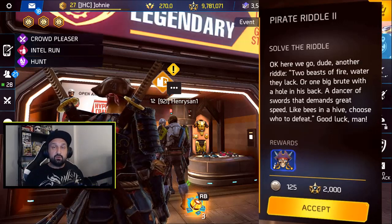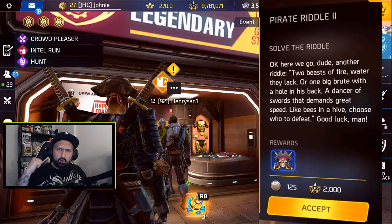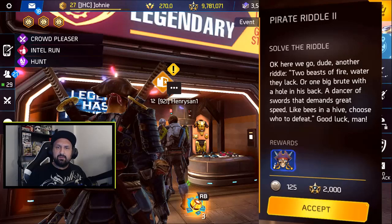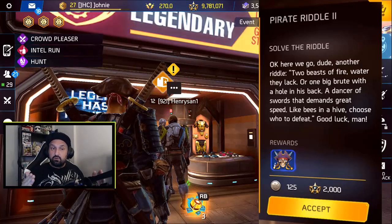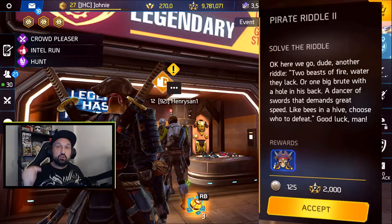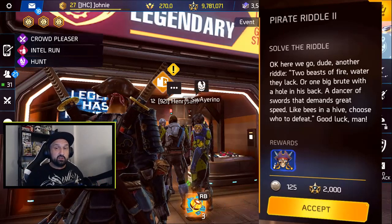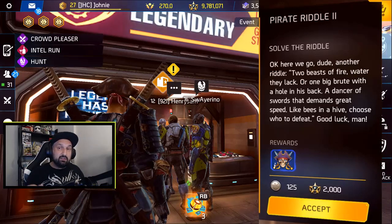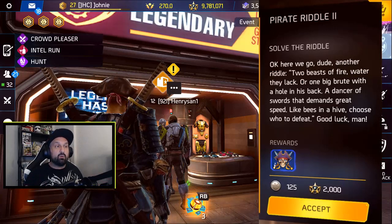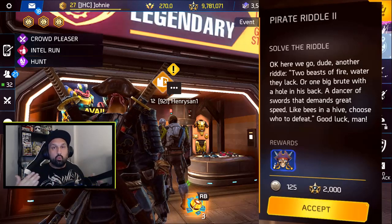When you're done, go back to Pedro and he'll give you riddle number two: 'Two beasts of fire, water they lack, one big brood with a hole in the back, a dancer of swords that demands great speed, and like bees in a hive choose who to defeat.' This references the bosses from each dungeon. All you have to do is go to a dungeon of your choice and finish it. You don't even need the kill on the boss — just complete one dungeon. You'll get a sticker and 125 tokens.